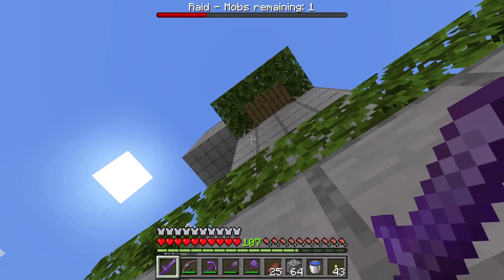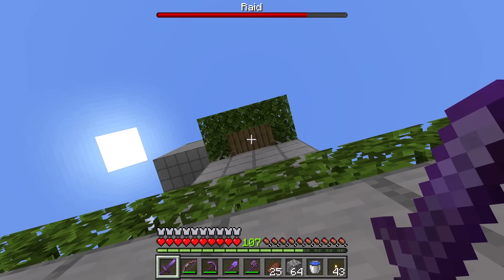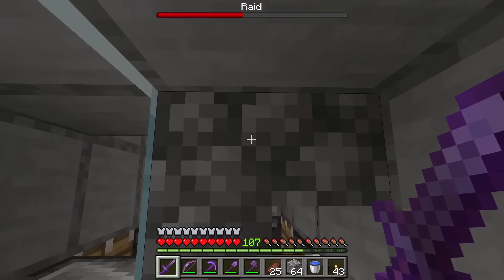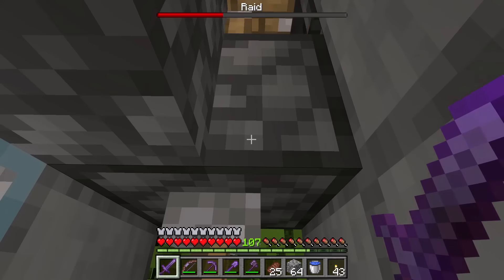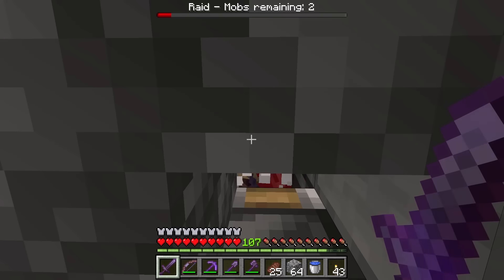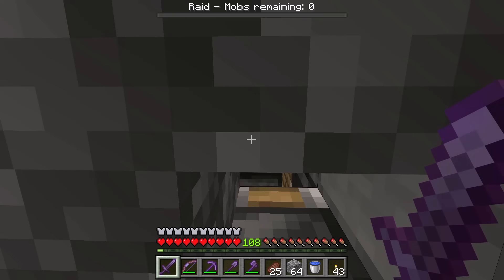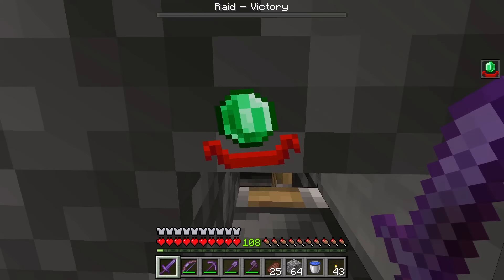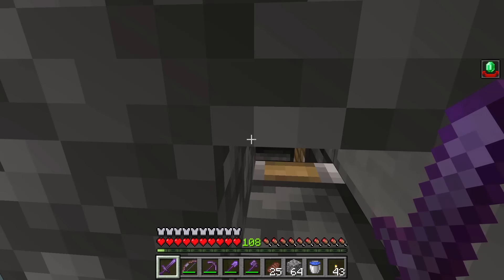Raid mobs will spawn in that tower, then get pushed over to the kill chamber. The ravagers will get killed by the lava, while all the other raid mobs will fall down here. I will stand over here, and the loot will get funneled down into the collection chests. The raid is now complete — I am now going to turn this farm off.